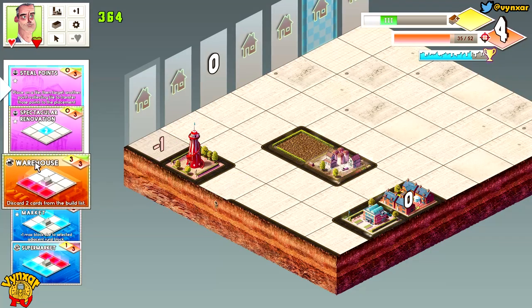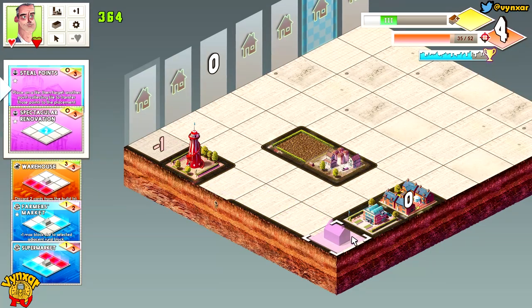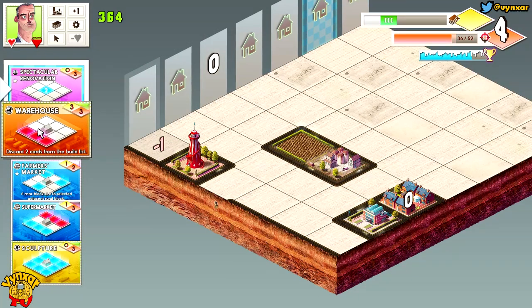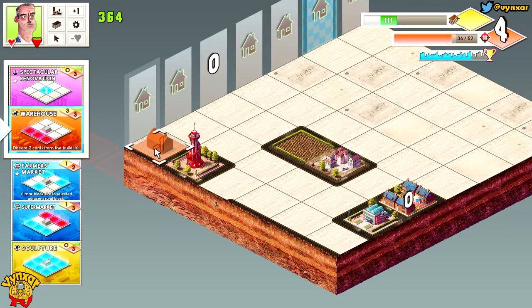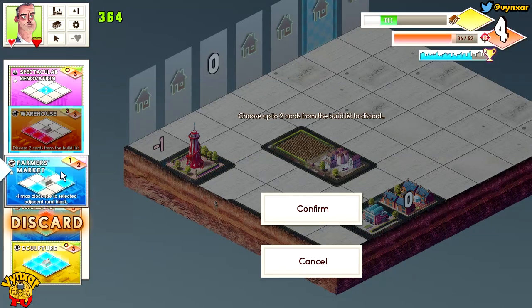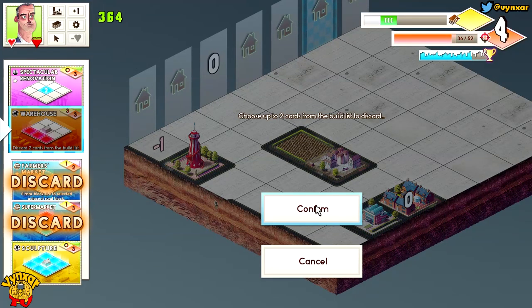It's still zero which is not a good thing. I can just remove the other one — I've got no interest in skipping these. Warehouse — here we go, I can discard two cards. What am I going to discard? Maybe the spare market, and the farmer market — I think I've got no choice here.